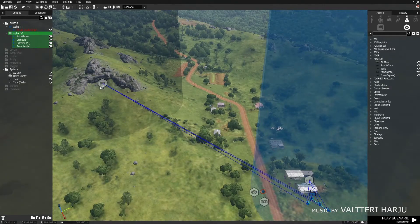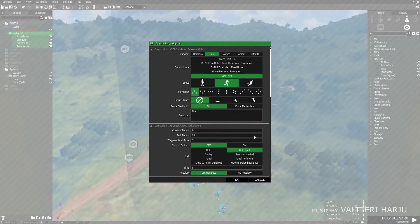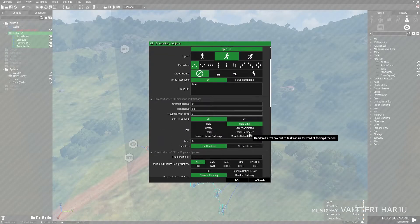I'll go more into task modules later. First I want to cover the actual tasks themselves. The default task is 'hold until' — if you just place a group down, that's what they'll be on. The group will spawn and just stand there, but they will react to seeing an enemy or being told about one. At that point a team leader will start issuing orders and they'll move into combat.